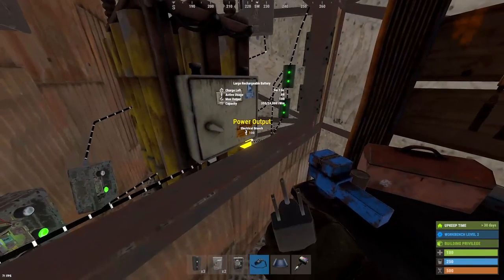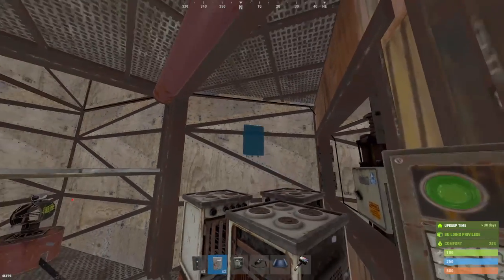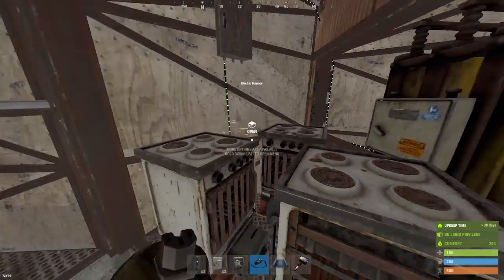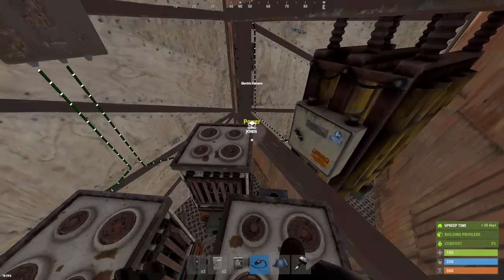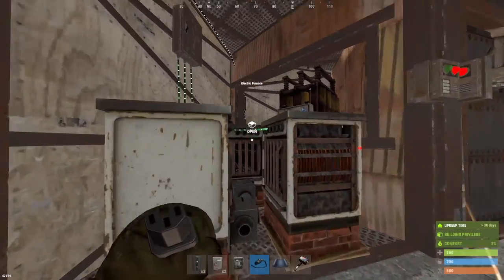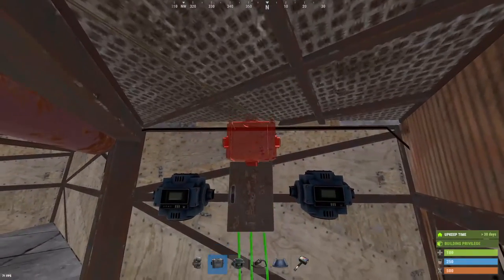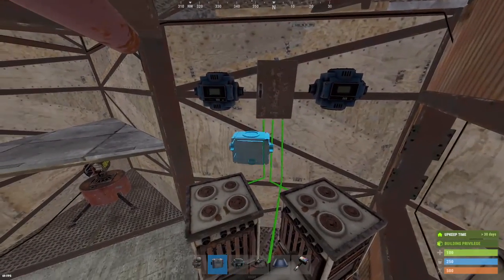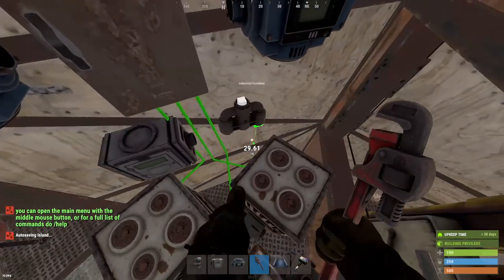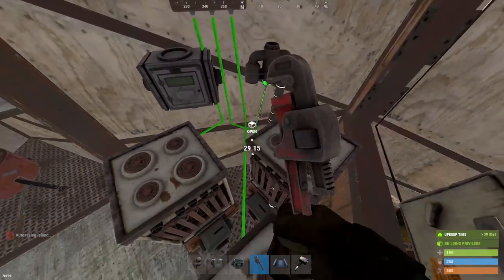So now we're going to be switching over to the other battery, which is going to be powering our electrical furnaces as well as some more auto turrets. So we're just going to be setting up a splitter here, plugging it into the power node on each of these electrical furnaces. And then you'll be grabbing a splitter, two conveyors and a combiner. The combiner is going to be the output of each electrical furnace, which will connect into the industrial out of each furnace.